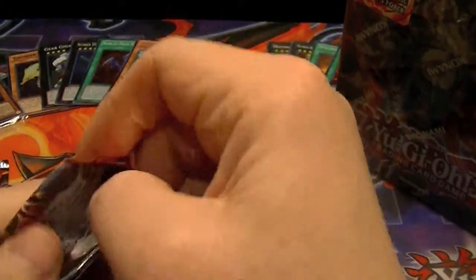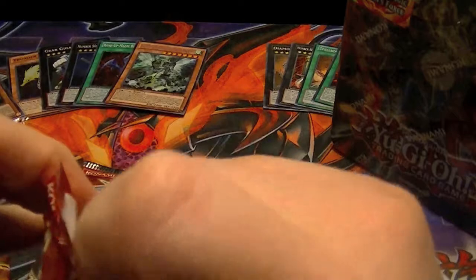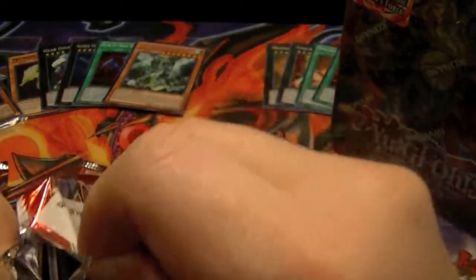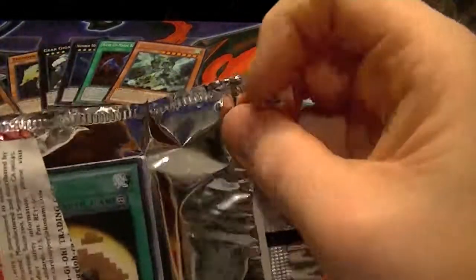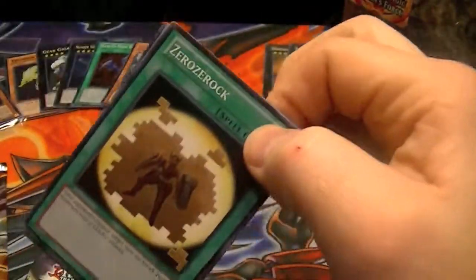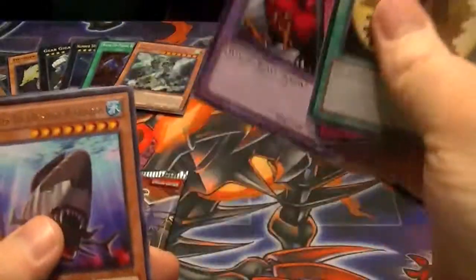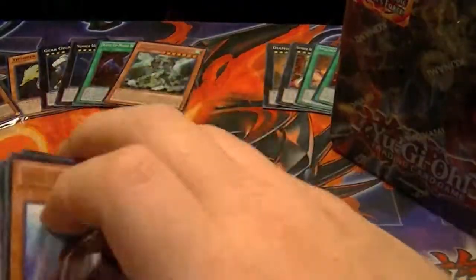Got our Cosmo Blazer again. This set was actually pretty good when it first came out. I really wasn't looking for Fire Fist, and of course I get two boxes and pulled two bears. I ended up trading both of those for Spellbook of the Masters for my Spellbook deck, so I was happy about that. Got a rare Hyper Ancient Shark Megalodon, and nothing else.